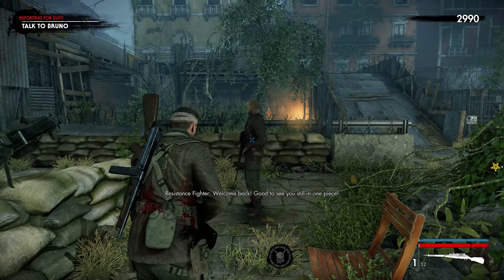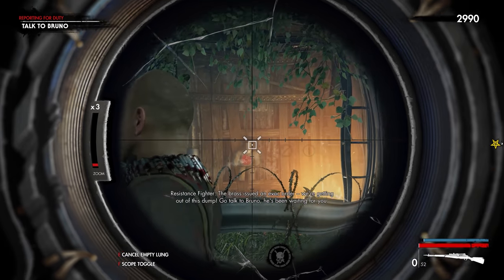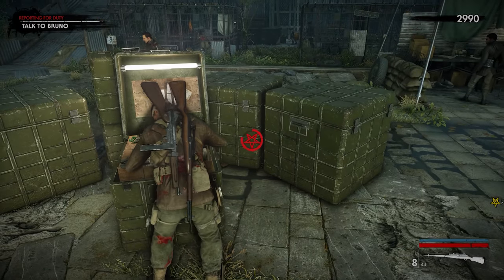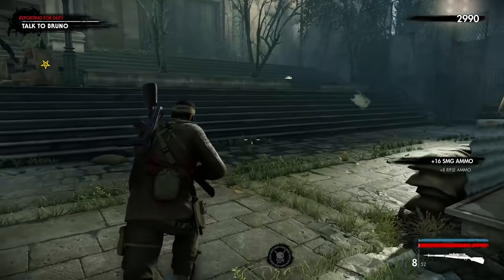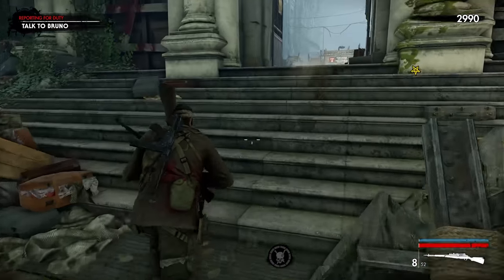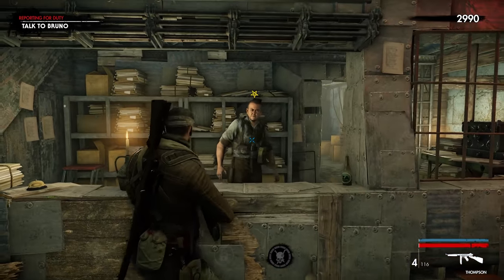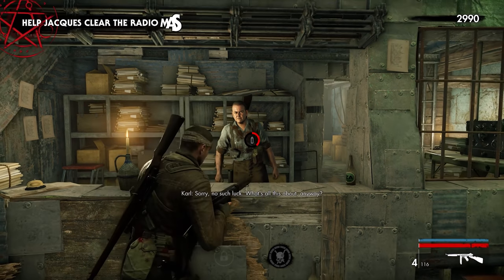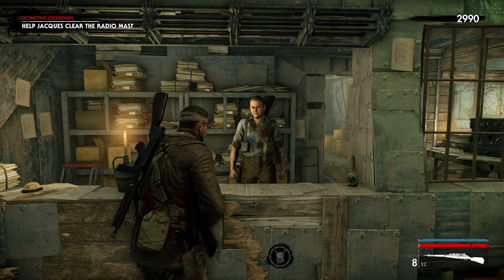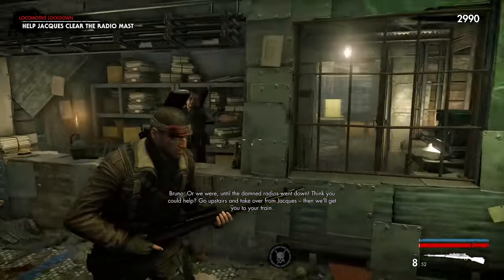We find Bruno. 'Welcome back, good to see you're still in one piece. What's with the lockdown?' An evac order has been issued — we're getting out of this dump. We need to go talk to Bruno; he's been waiting. The game is running so smoothly, very impressed. There's so much ammo around. I feel like we might be coming back here — there's going to be an epic zombie invasion. Bruno confirms: Milan's not safe anymore, we're pulling out. We need to go upstairs and take over from Jack, then he'll get us to our train.